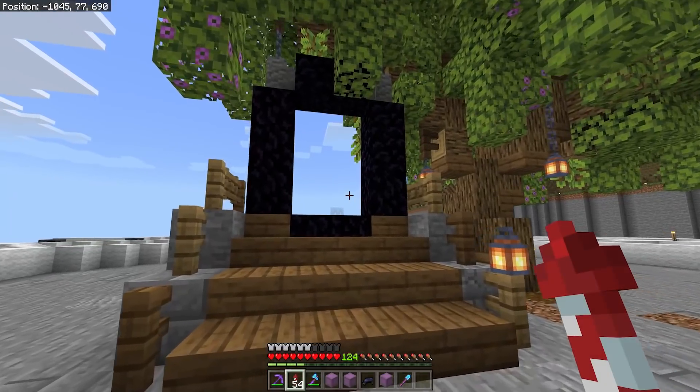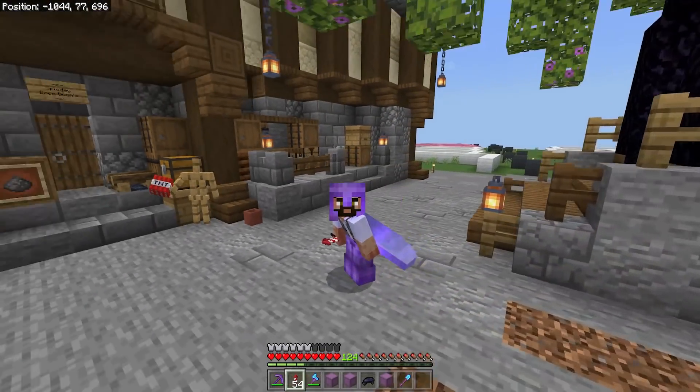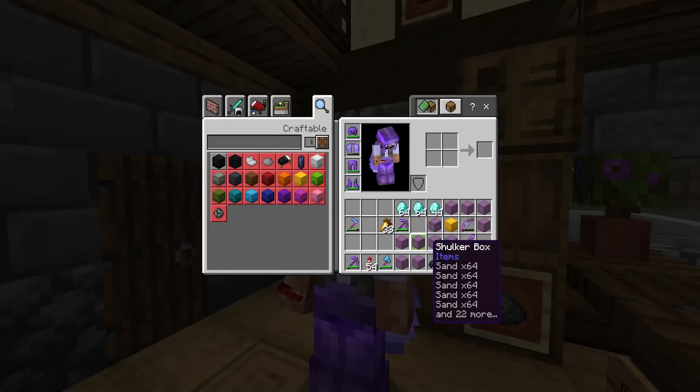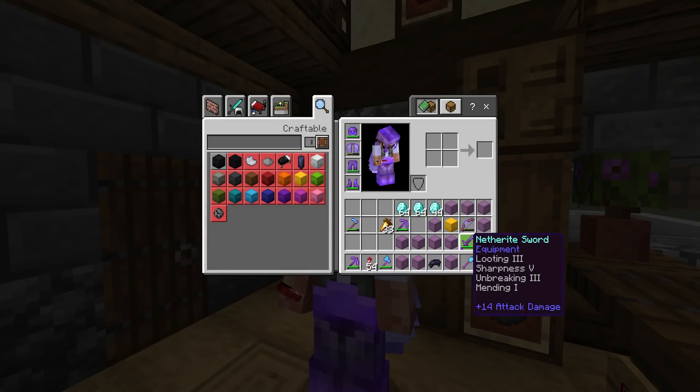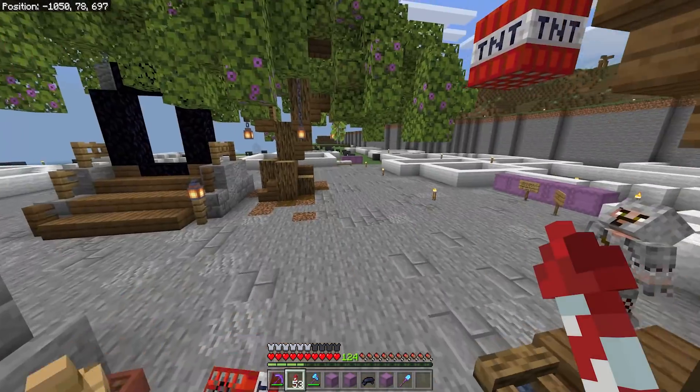I've got loads of gold and I don't really need it, so I think a gold shop will sit nicely here. We can get some armor stands in the windows with gold armor, sell blocks of gold, sell gold ingots. For a shop that's not even officially open, I'd say that's pretty good going — there's almost three stacks of diamonds, which I'm sure won't last long because I've got a terrible spending problem this season.